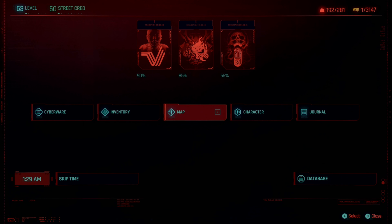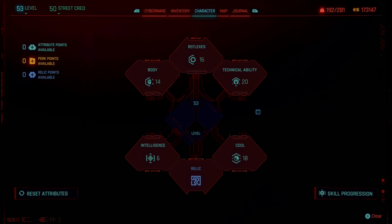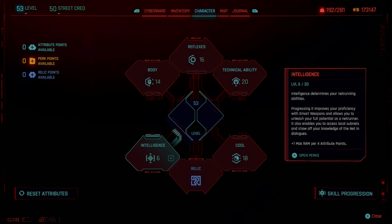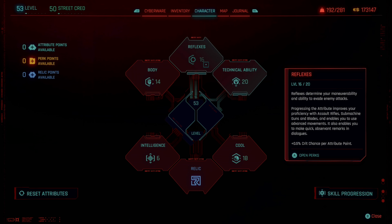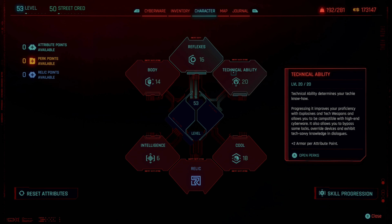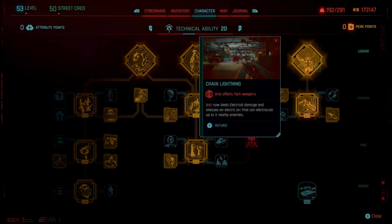To explain what I'm talking about: this character has only six intelligence, while my other character is pretty much maxed out. I still have the technical ability, but this time we have 16 reflexes, 14 body, and 18 cool. So switching things up a little bit in terms of how I'm running things.